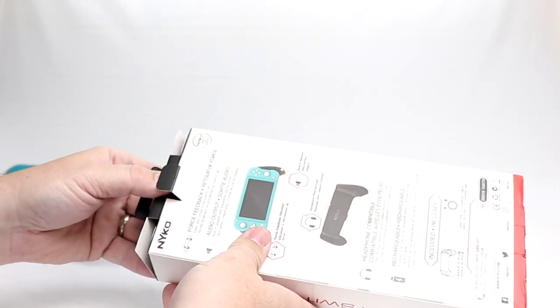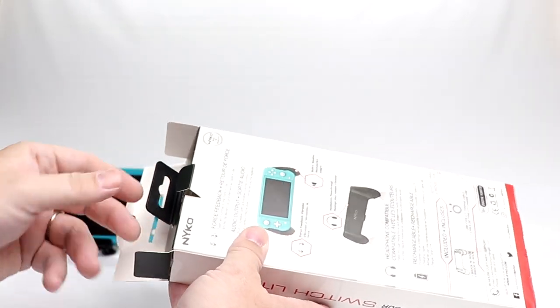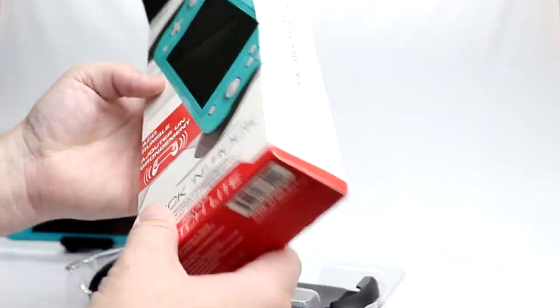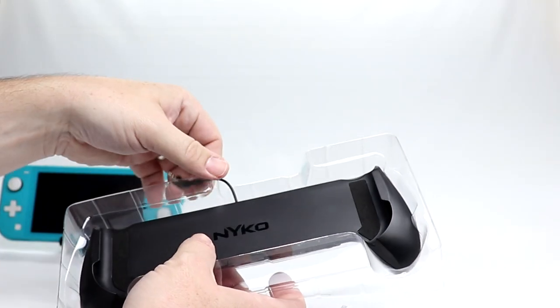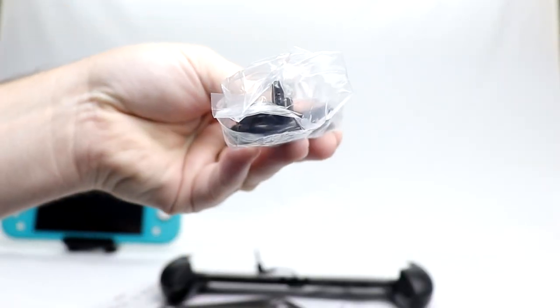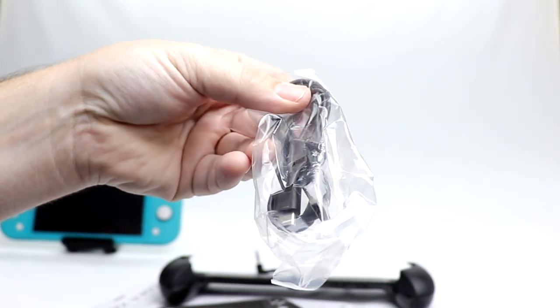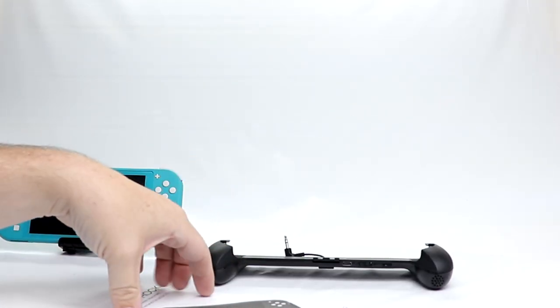On the other side of the box, it calls out the force feedback vibration, built-in speaker, and headphone pass-through. There are two little pieces of tape keeping everything sealed — we're going to cut through those real quick with our hobby knife. I did order this through their website; it costs about $25, so not terrible, but not cheap either. For that money, I kind of wish the box wouldn't have gotten crunched up. Here is the grip itself. And then here we have the accessory cable — USB-A to USB-C, looks to be about three or four feet long.